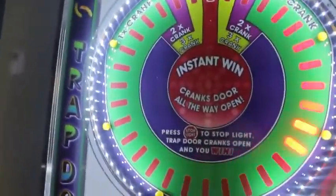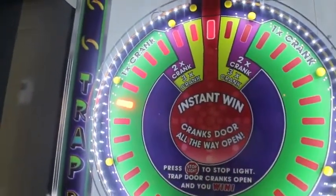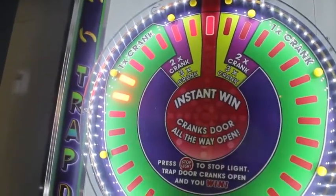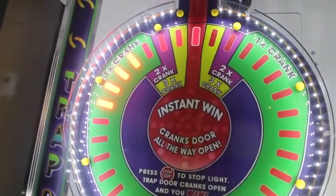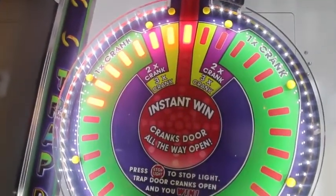If you guys don't know how to play — you try to stop the light on the red. If you get it on the yellow or purple, it'll open up just a little bit. You keep getting it on the yellow or purple until the prize drops, or you hit it on the red and it opens instantly. It's a really cool game.